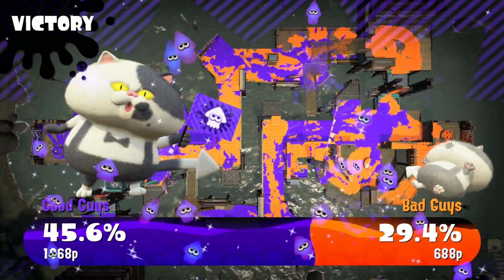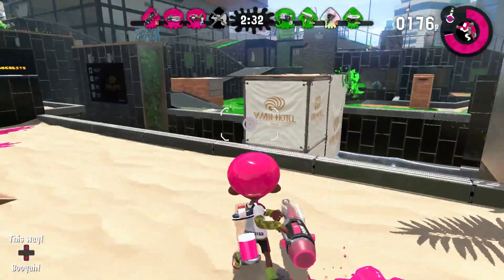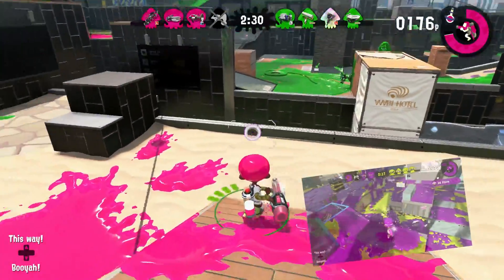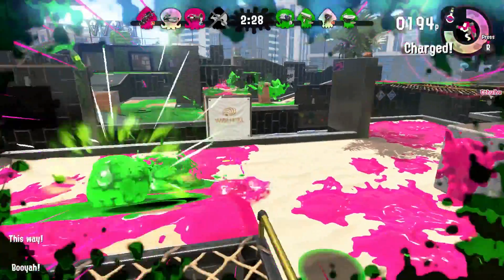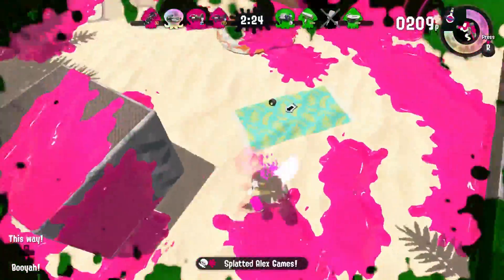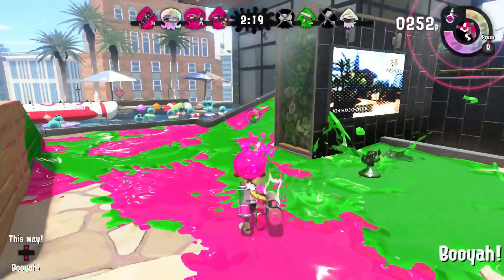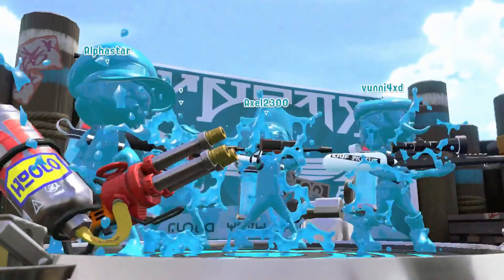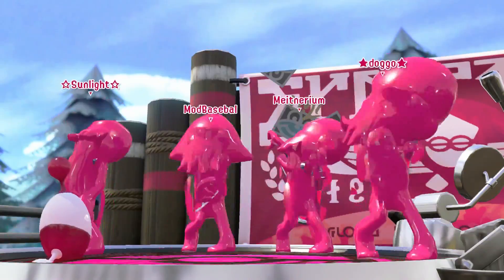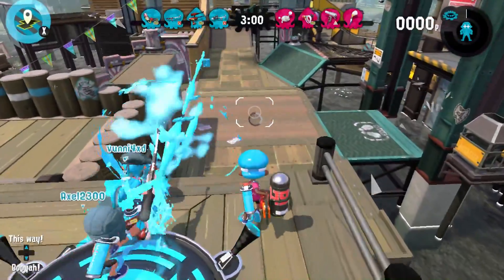We're really out here out-speeding opponents with the completely normal amount of run speed that we have. The second type of splatling users are the ones who wanted to be chargers but couldn't aim, so they decided to play charger roles with splatlings. They hold their charge until just the right moment and then unleash havoc on their opponents. They really love to use the heavy, hydra, and sometimes even the ballpoint splatling. Alrighty folks, here we go — I got my good ol' hydra and we're gonna completely level the playing field. Now let me just charge up.